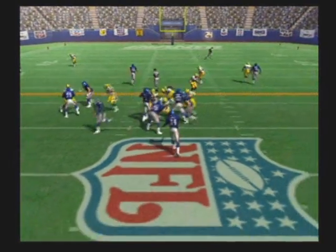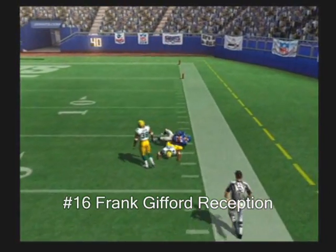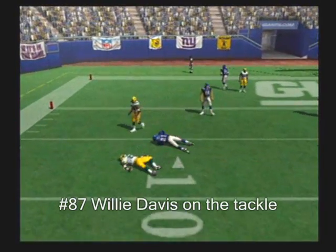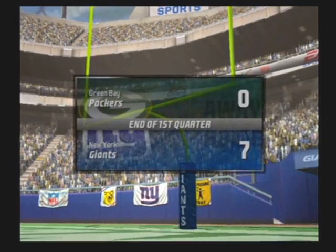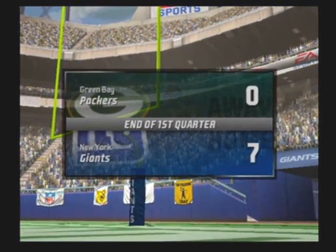On the goal. Nice play fake with the pass, right on target to the wide receiver. The Packers with a four-man front. Davis is there on the stop. So at the end of one, the score is 7-0 Giants. New York seven, Green Bay nothing.